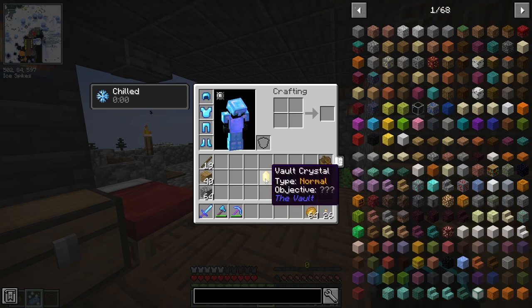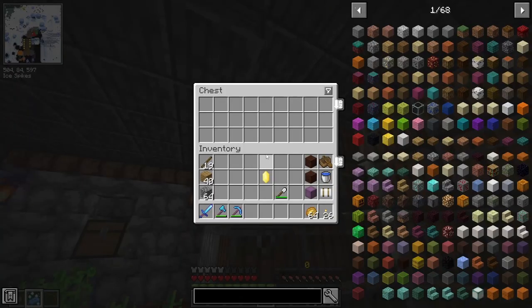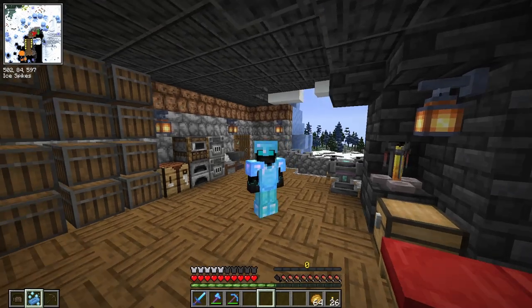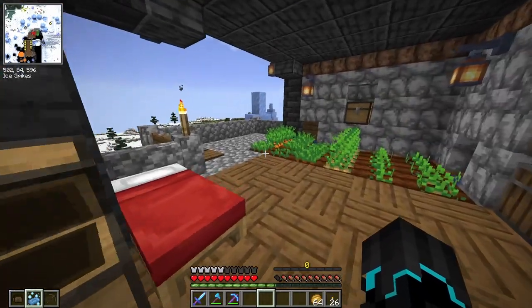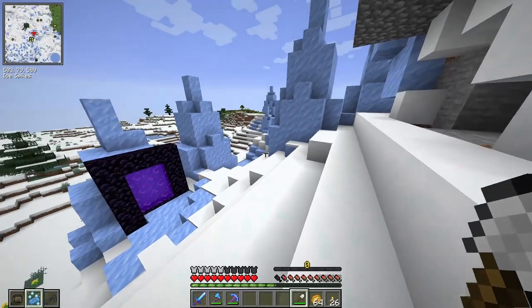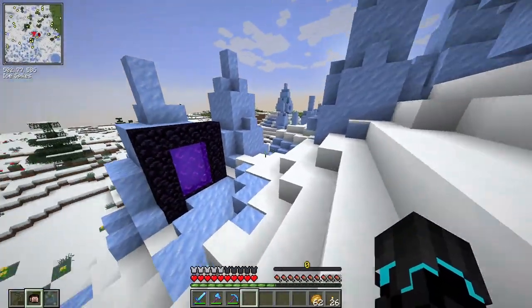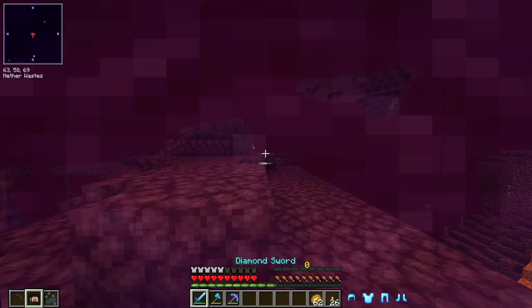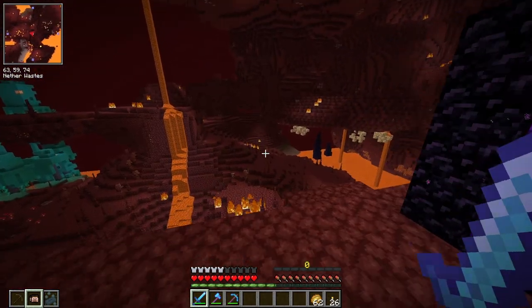I'm not 100% ready yet. I have these two items which are basically shulker boxes, but I don't think that's gonna be enough storage, so I'm gonna go ahead and make a few more shulker boxes just in case. There's no healing in the vault, so I also need to craft up some potions using golden apples. I need sand, and while the glass is smelting we need to head into the nether to get some blackstone, because that's what the vault portal frame is made out of.